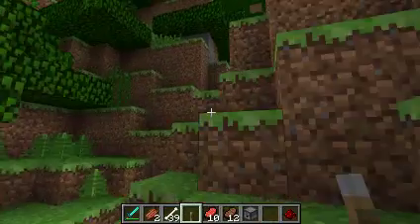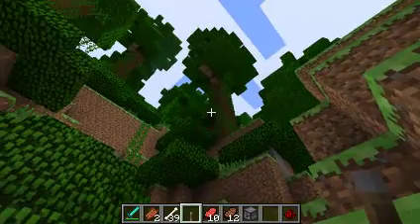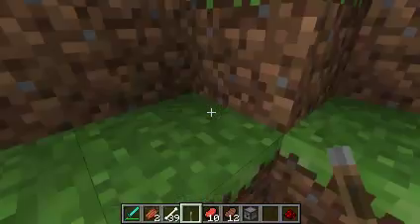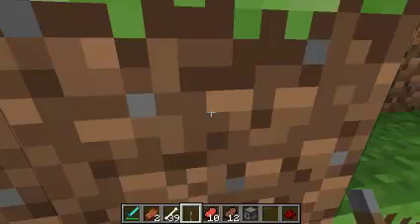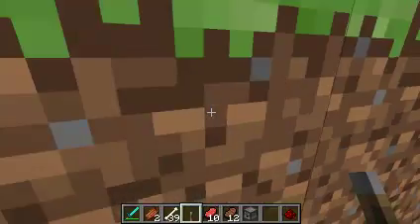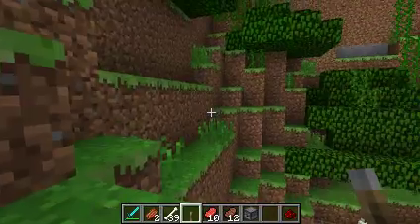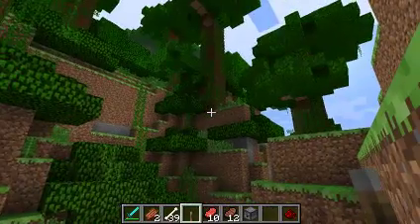Let's have a look more at the trees. From up there they're really tall and they're really cool — look at the vines and everything. That's basically the end of the beta. If you want to get it, the link is in the description. I hope you guys enjoyed the video — if you did, leave a like. Thanks for watching and I'll see you guys later.